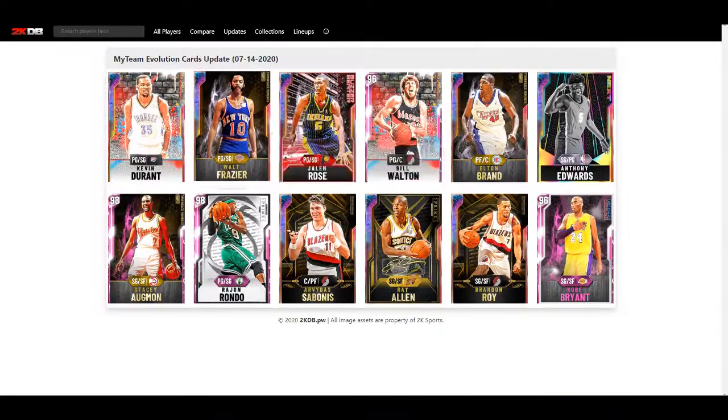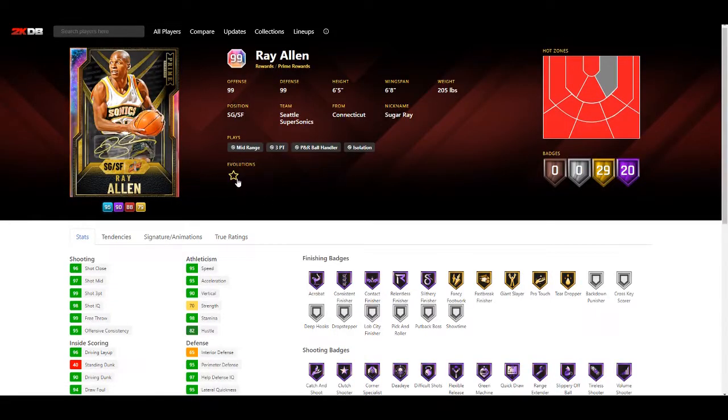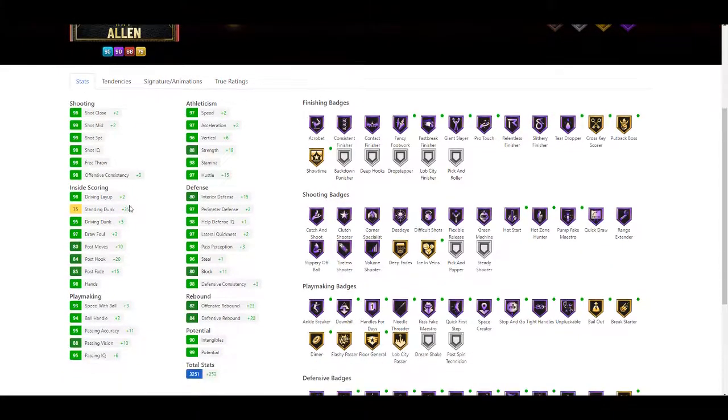Next we have Ray Allen - and Ray Allen does not have an evolution per se, but he gets updated with plus two shot close, plus two mid-range, plus three offensive consistency, plus two driving layup, plus 35 standing dunk, plus five driving dunk, plus three draw foul, plus 10 post moves, plus 10 post hook, plus 15 post fade, plus three speed of ball, plus two ball handle, plus 11 pass accuracy, plus 10 pass vision, plus six pass IQ, plus two speed, plus two acceleration, plus six vertical, plus 18 strength, plus 15 hustle, plus 15 interior defense, plus two perimeter defense, plus one help defense, plus two lateral quickness, plus three pass perception, plus one steal, plus 11 block, plus three defensive consistency, plus 23 offensive rebound, and plus 20 defensive rebound.